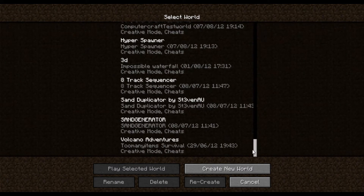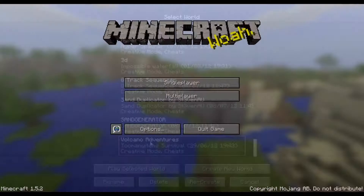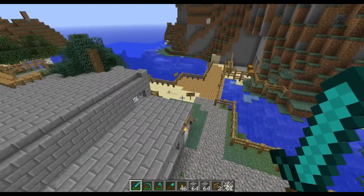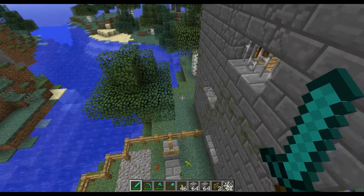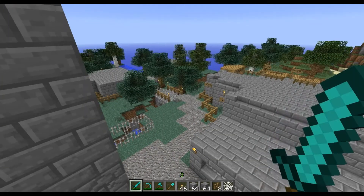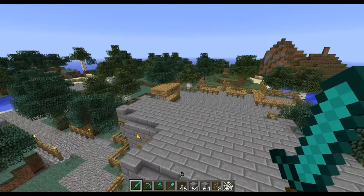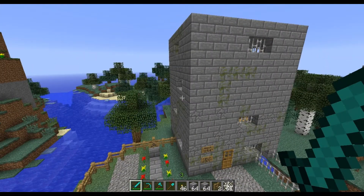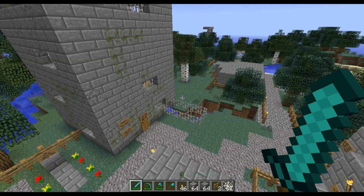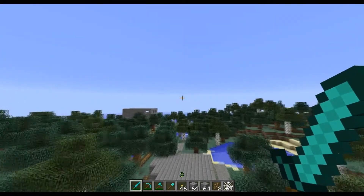I've forgotten where I was at. Let's go down straight to the bottom. What's this? Oh, this was my very, very first adventure map. There's a sort of like market area and stuff like that. There was a small backstory behind it — you had to find a certain item. And there's a volcano over in that direction — I'll see if I can find it.